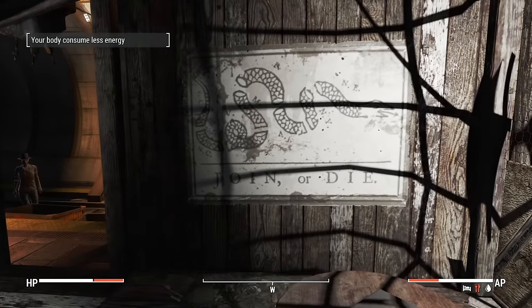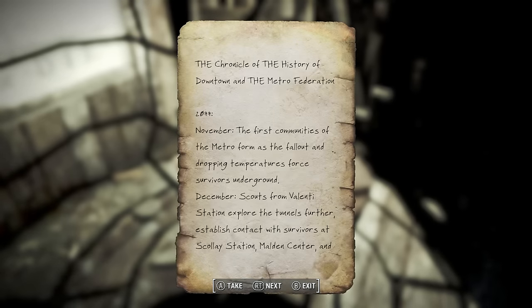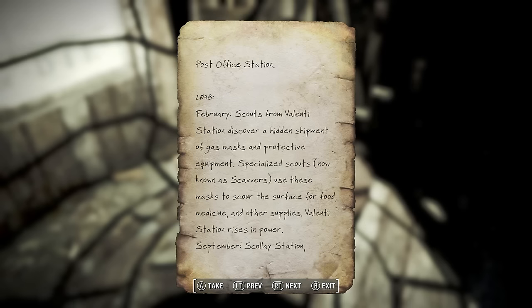Probably should have checked this door first. Here's downtown. 'Join or Die - The Chronicle.' The Chronicle of the history of downtown and the metro federation. There are two factions - the Alliance and the Federation. In 2077, November the first: communities of the metro formed as the fallout and dropping temperatures drove survivors underground. December: scouts on Valenti Station explore the tunnels, establish contact with survivors at Scolay Station, Malden Center, and the Post Office Station.